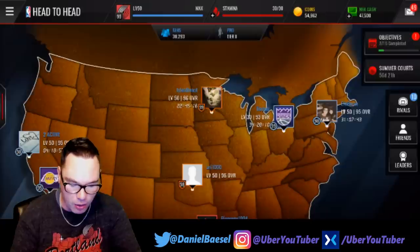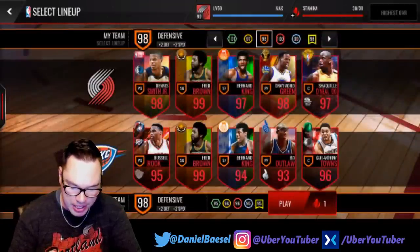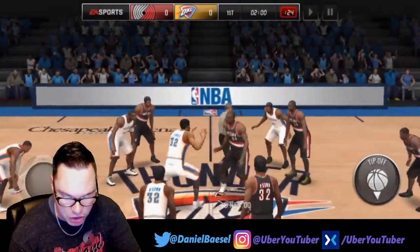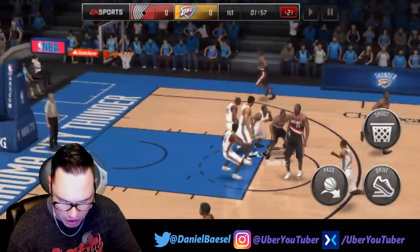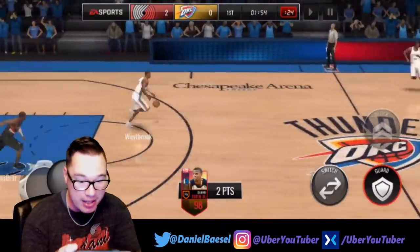Let's get into it — head to head. For every dunk we score, we're going to buy a summer league pack. Hopefully we score five dunks. All right, defensive lineup — luckily he's a point guard so the ball is going to be in his hands. We still need to complete the Sean Kemp set so we can get that 99 overall Dr. J card, and then all my other players also go 99.